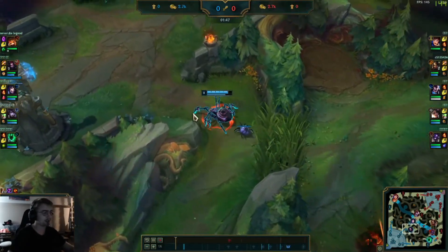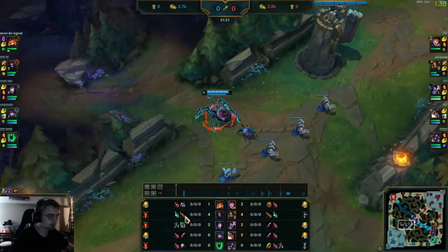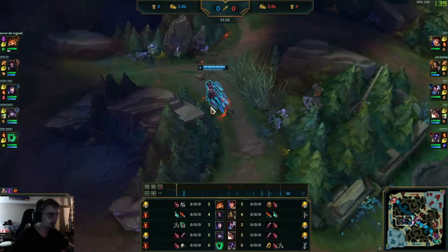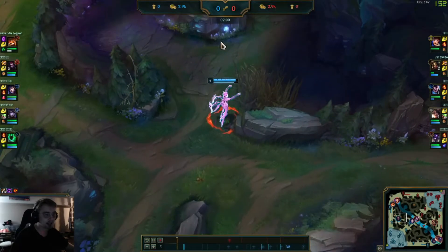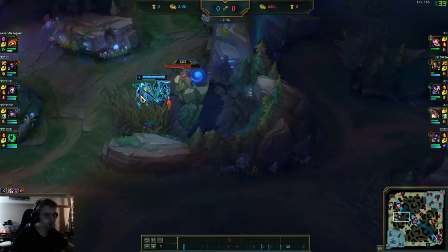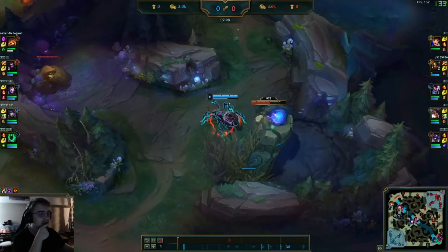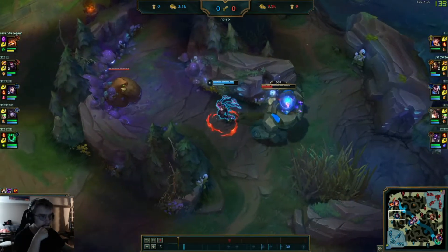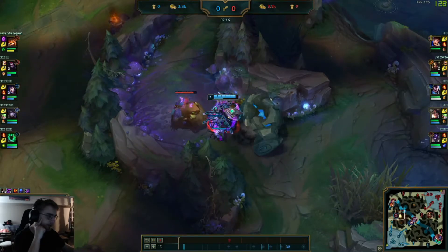PTA with Domination secondary is pretty standard right now. PTA is amazing on all these champions. If you didn't know, going Nashor's as second item gives you amazing on-hit damage with your W and spider form, which allows you to have fantastic clear. It's a very weird clear path — I guess it's so he doesn't get invaded. When I play Elise I actually do a completely different clear.